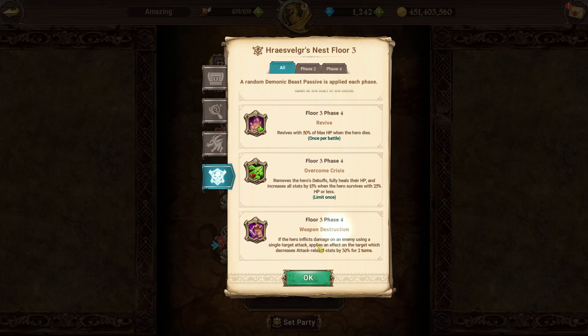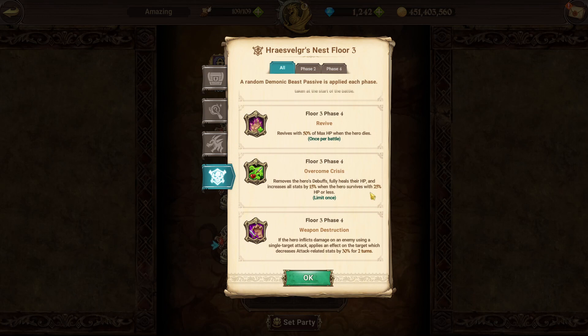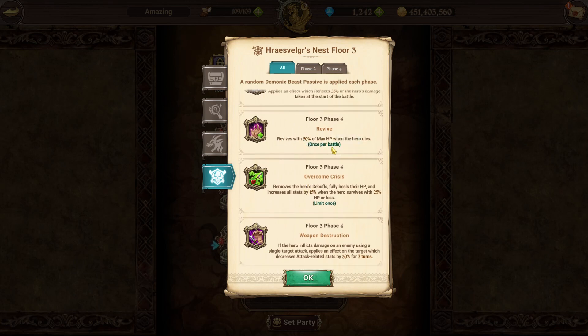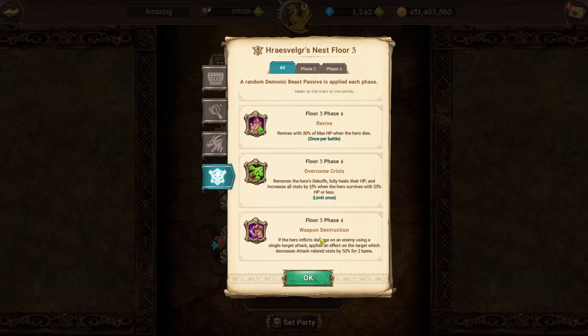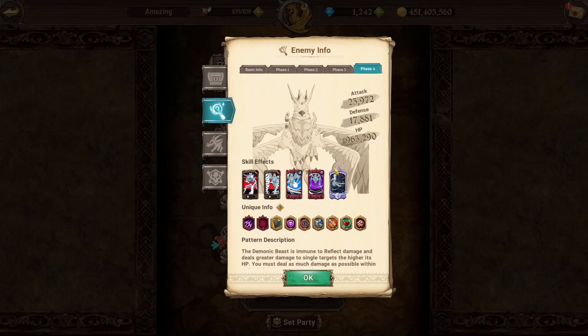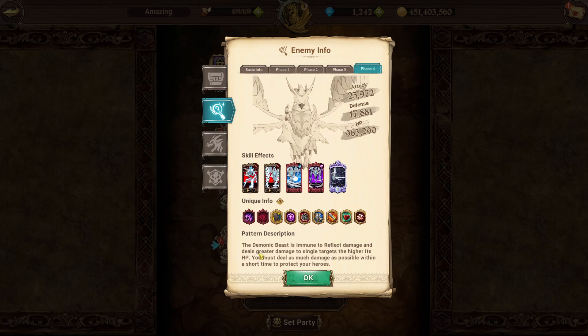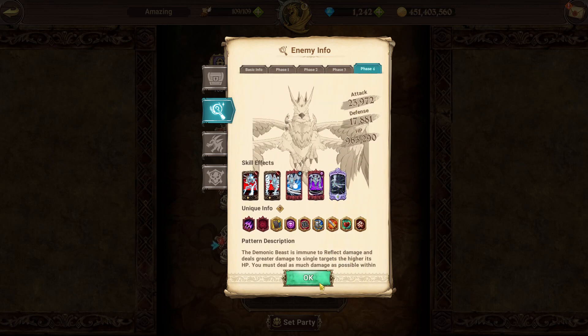For stage three phase four passives, the best is weapon destruction — whenever he does a single target attack he decreases that target's attack-related stats, which is redirected harmlessly to your taunt character. The worst is overcome crisis, where he full heals below 25% HP and gets all stats up by 15%. Reviving with 50% max HP is the third option. In phase four itself he has evasion every few turns; use your amplifies and power strikes to kill as fast as possible. With Miguelda and Meliodas stacks you should be able to brute force it.